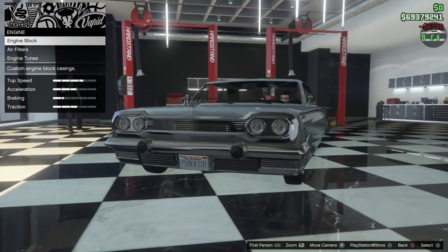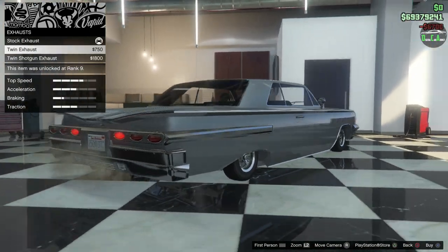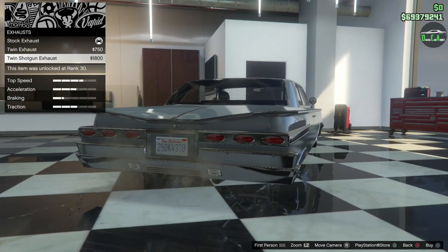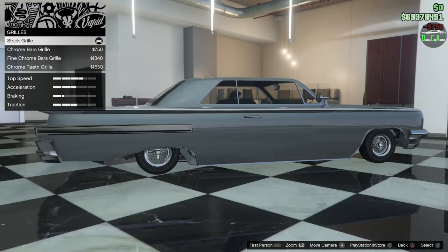Exhaust — it actually comes out the back, I love it! You've got the twin shotgun, which is a bit overkill, quad exhaust, and the twin. I think the twin is perfect. Then we've got the grille — different grille options too.